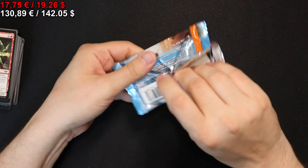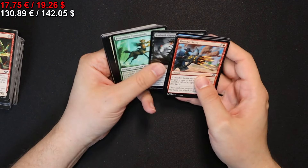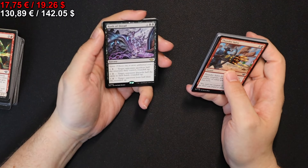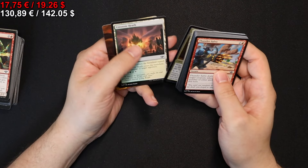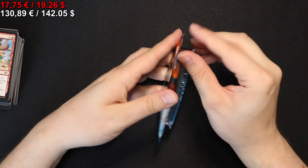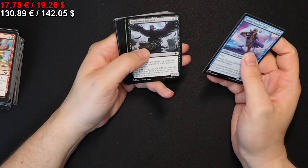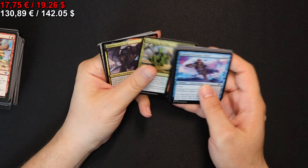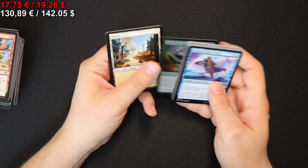Onto the next pack we go. Since it's Play Boosters, quite a lot of packs. We get a Step Between Worlds, a Rush of Dread, a Hindering Light, a foil Bucolic Wrench, and some other stuff. We get Rakdos Chains Up, Murder, and a foil Hard Bristle Bandit.